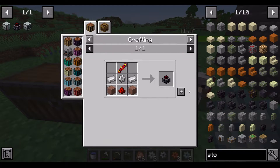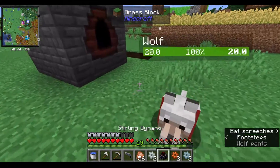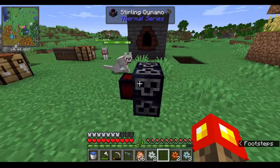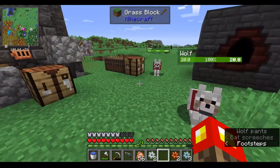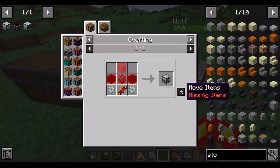First I'm going to make the sterling dynamo. Once I have this placed, I'll have a place for it. I think I'll feed this end into my setup. Actually, I'm going to make the magma crucible first.